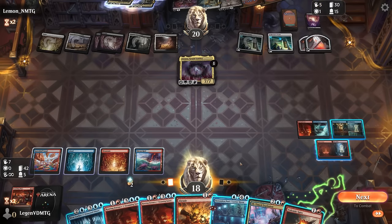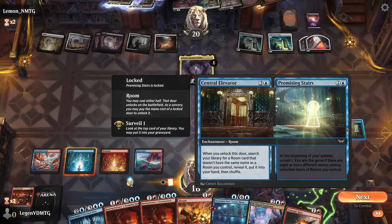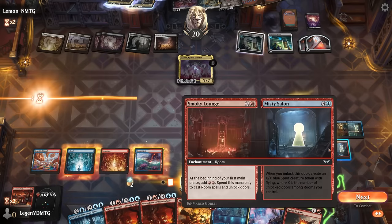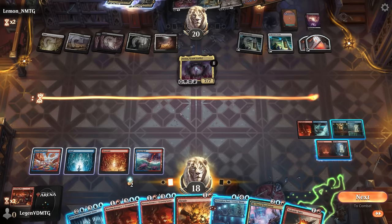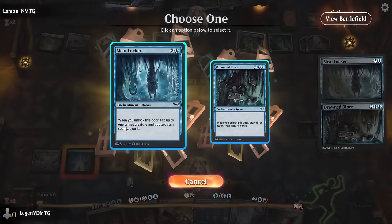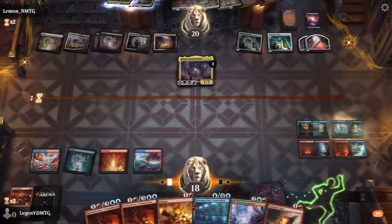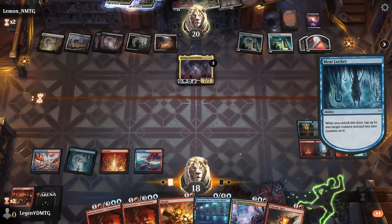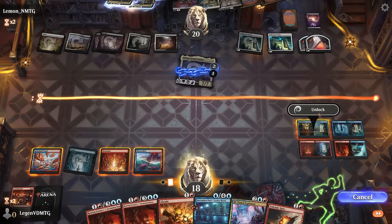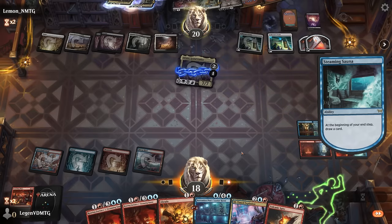Finding another sweeper so we don't have two targets — Valgavoth might also be important if they decide to cast it. Could also play Meat Locker for now to tap down Atraxa. I just want to try and get our alternate win condition going as soon as possible. Going Meat Locker plus Stairs this turn is a way to go. So we have six differently named rooms.